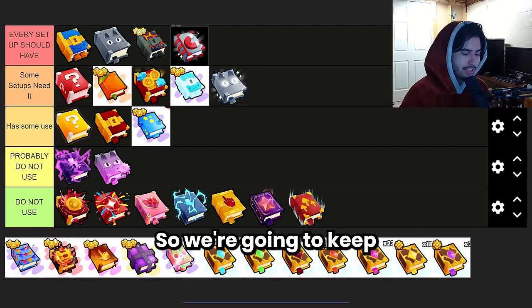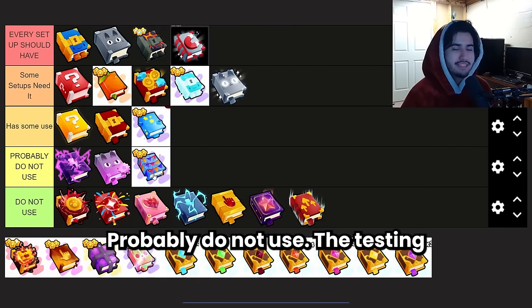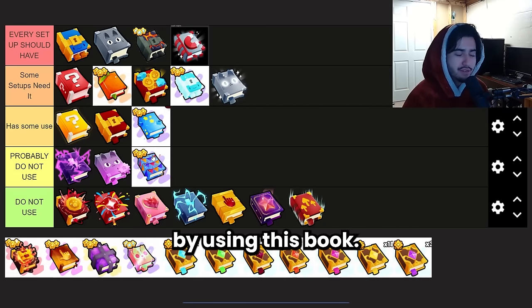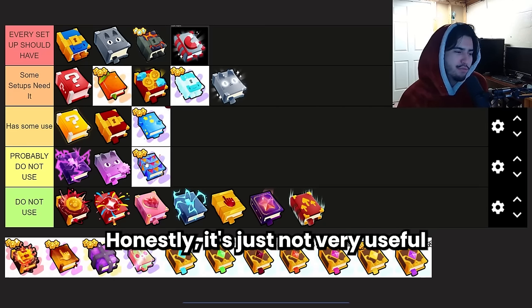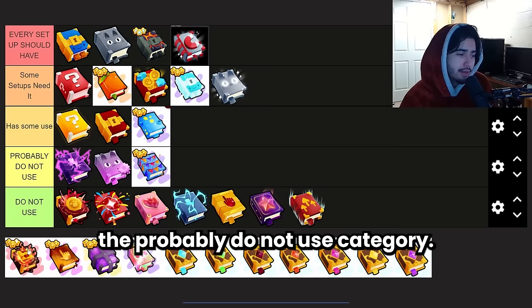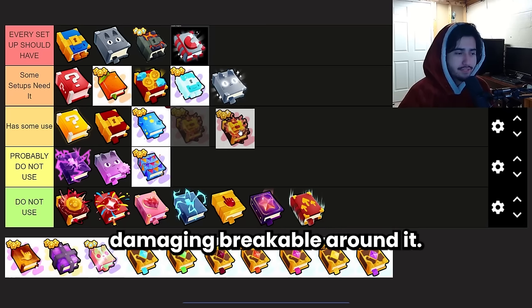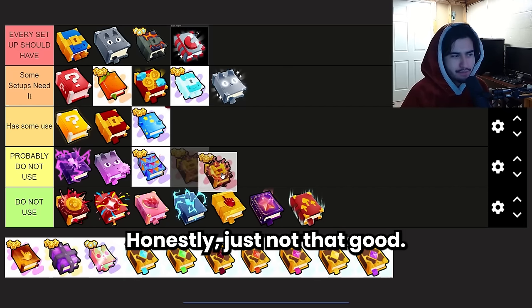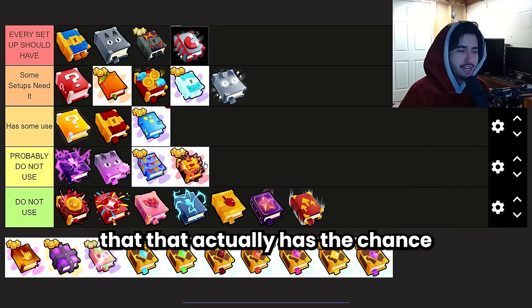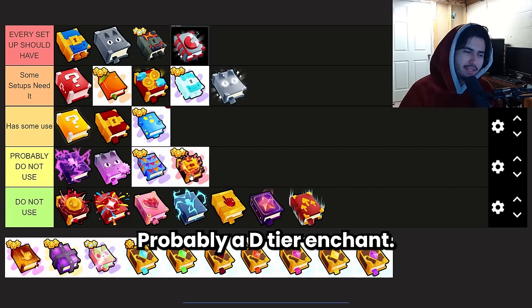The Party Time Enchant is probably do not use. The testing done on this enchant is pretty inconclusive, so it's hard to tell how many more events you'll get from using this book. It also costs a couple million, so it's not super cheap either. Next is the Explosive Book, which gives your pets a random chance to explode and damage breakables around them. It's honestly just not that good — probably do not use. I feel like this enchant has the chance to be kind of good eventually, but currently with the damage it does, it just isn't that useful.